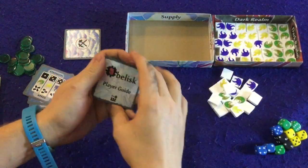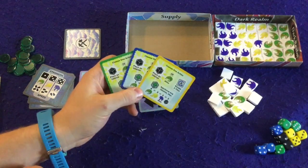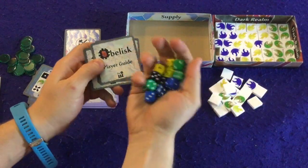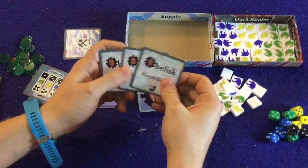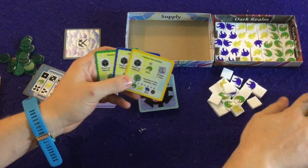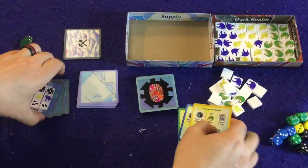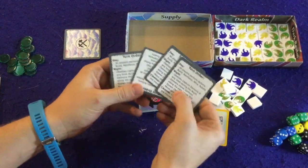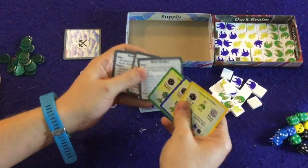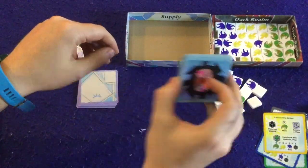The player guide cards show how many obelisks each player gets. The obelisks in this game are the d6 dice. In a three-player game you'd use three yellows, three blues, and three greens — hand those out to all players. Each player gets their dice, their card, and also one of these turn order cards. In a three-player game, toss the extra turn order card to the side.